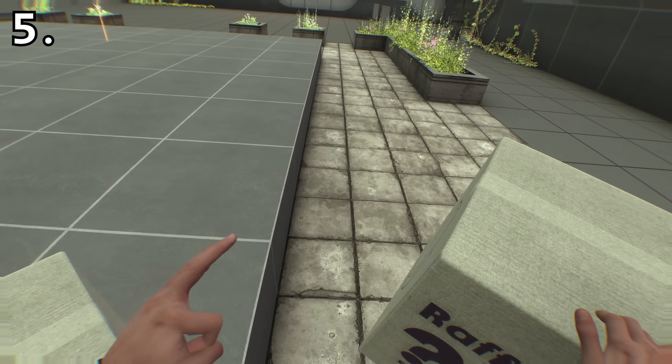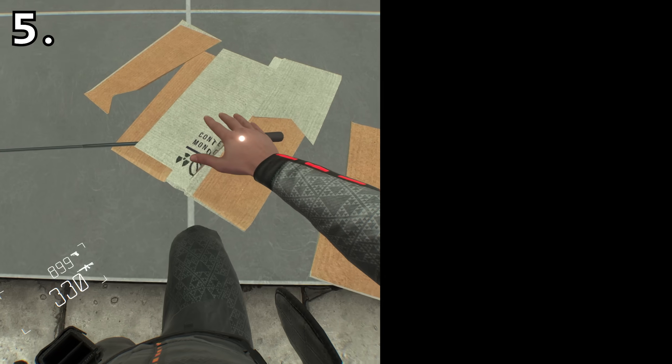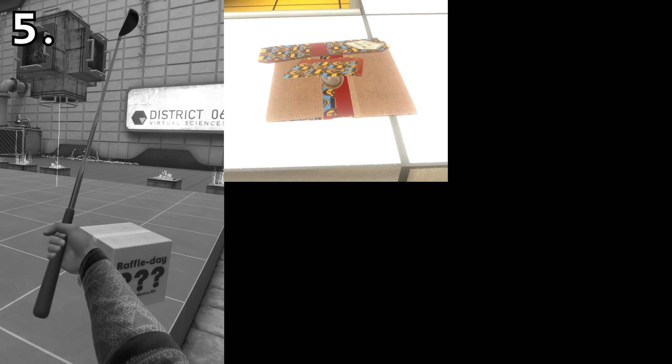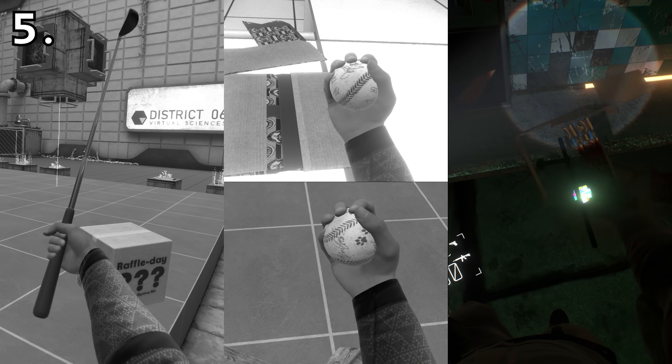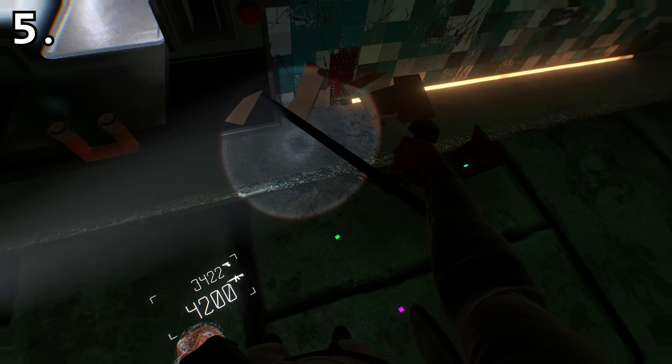There are three collectibles in the game that have randomized spawns. These are the Golf Club, which has a 2% chance of spawning out of any raffle box in Streets; the Sign Baseball, that has a 10% chance of spawning in the museum gift box or the statue box in Streets; and the Baton, which has a 10% chance of spawning out of either gift box in the sewer's Monomat.